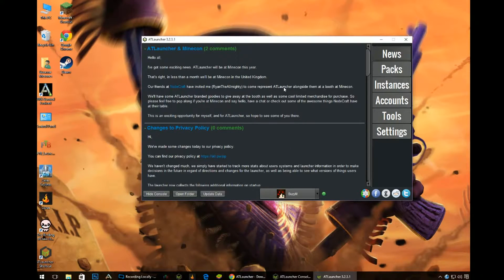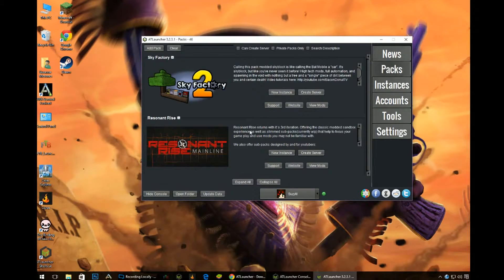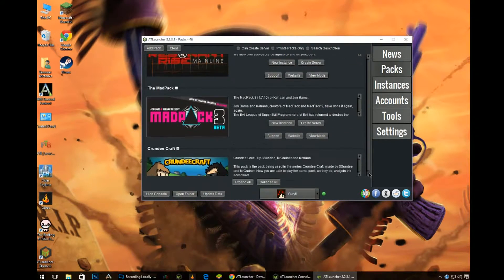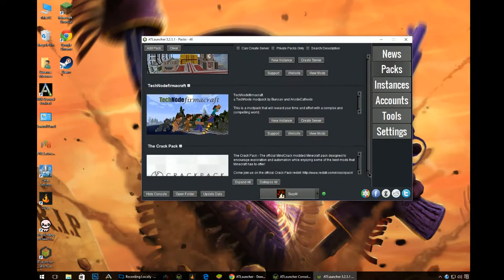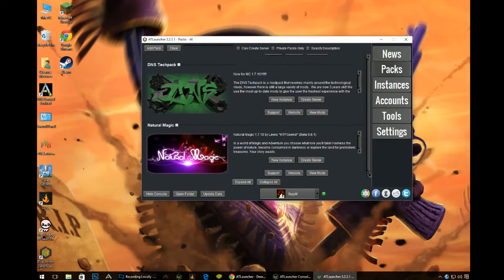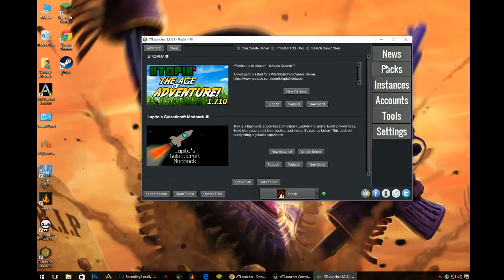Now you've got the AT Launcher, you'll have this. You have all your packs — there are countless packs, you're just spoiled for choice. There must be at least 10 to 20 packs in this. My favourite one is Sky Factory 2.